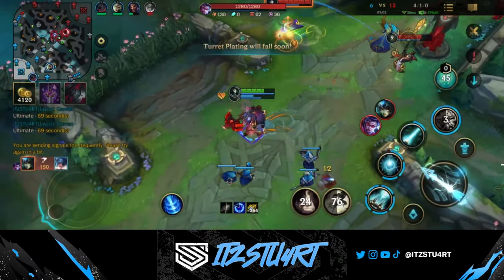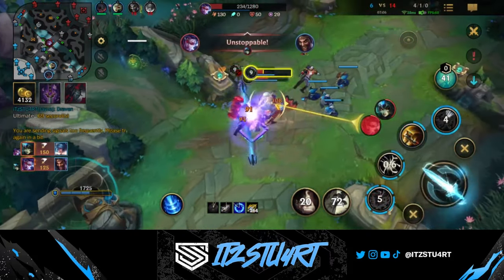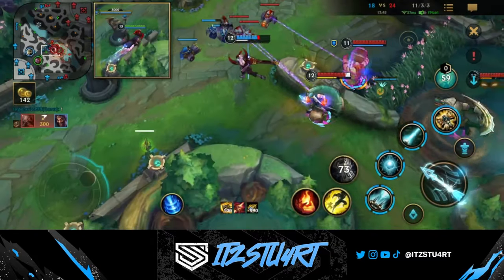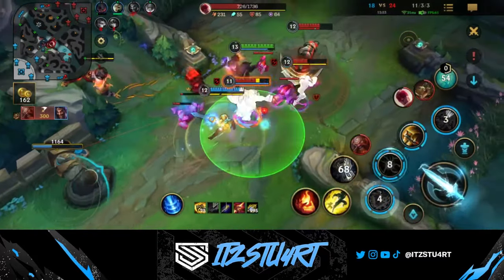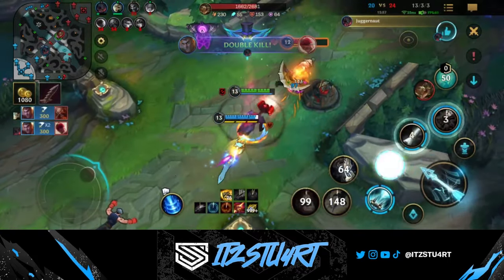You can take advantage of his range form in the early game by poking enemy champions with Acceleration Gate and Shock Blast, then afterwards jump into melee form, do a whole bunch of damage, and burst down the enemy champion super quickly. Thanks to his build he's also going to scale relatively well into the late game.